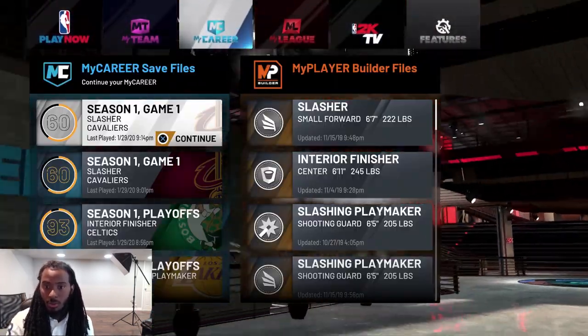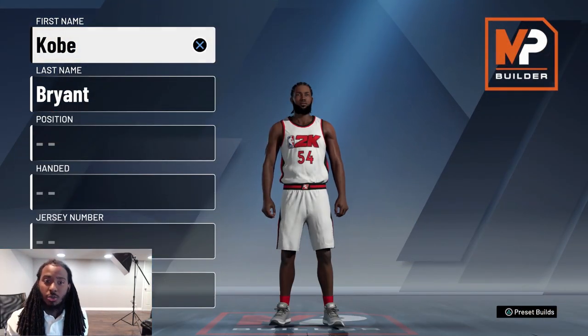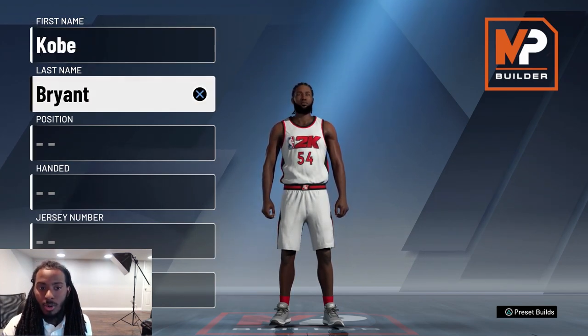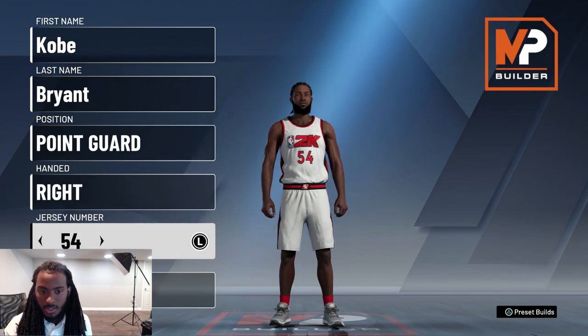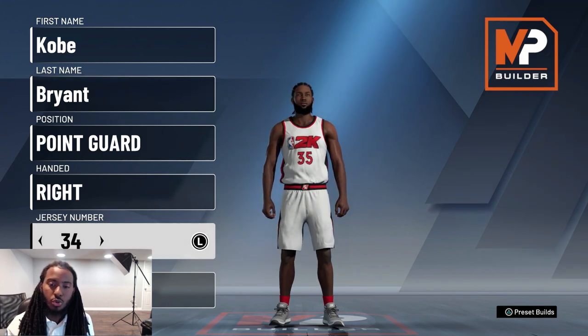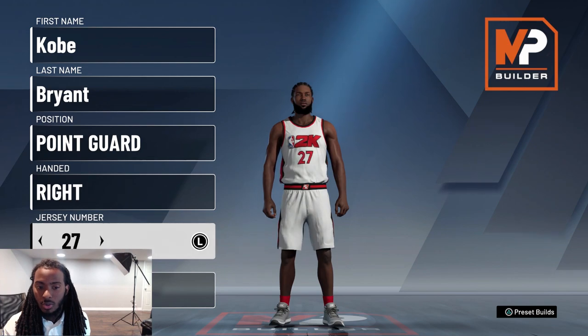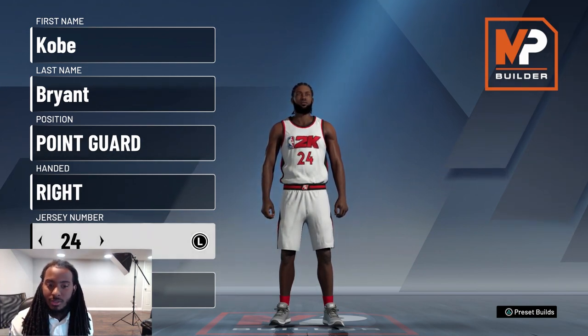The first thing you want to do is come over to MyCareer, go down and create a new build. The first thing you want to do right here is change your name to Kobe Bryant, just like that. Then you can make the position point guard, whatever you want. For the jersey, it's very important that right here you choose either number 24 or number 8 — either one you want.